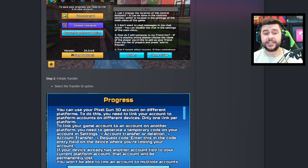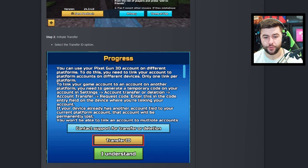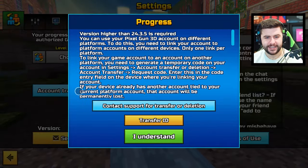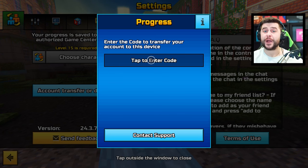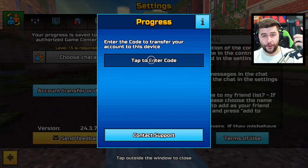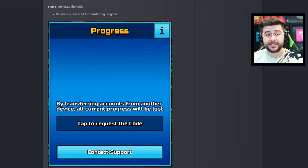Step two: initiate transfer. Select the transfer ID option, which I currently do have access to inside of here — right here. This is where you have to put a code which you have generated on your Pixel Gun account on your phone or tablet. As for step three, it is going to say generate a code — generate a password for transferring progress. This is a code that you do not share with anyone at all.